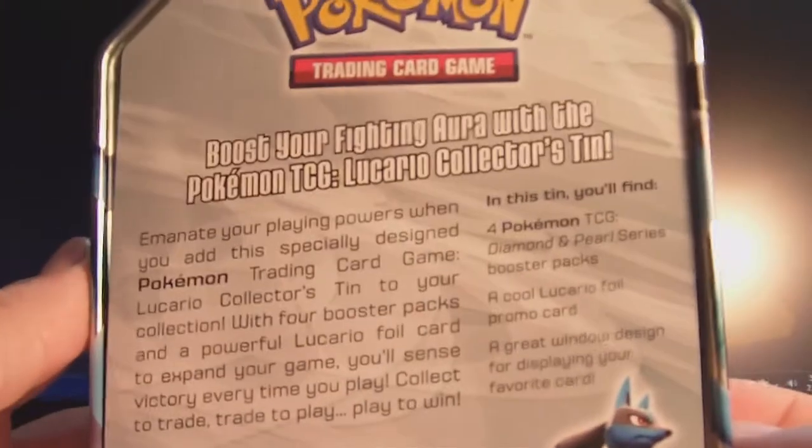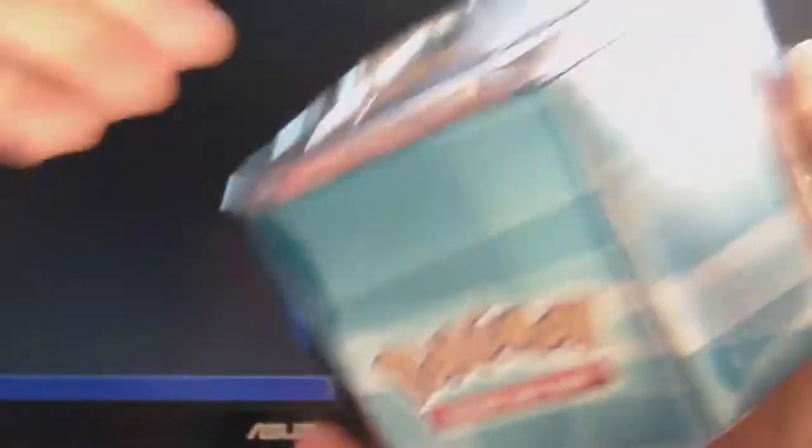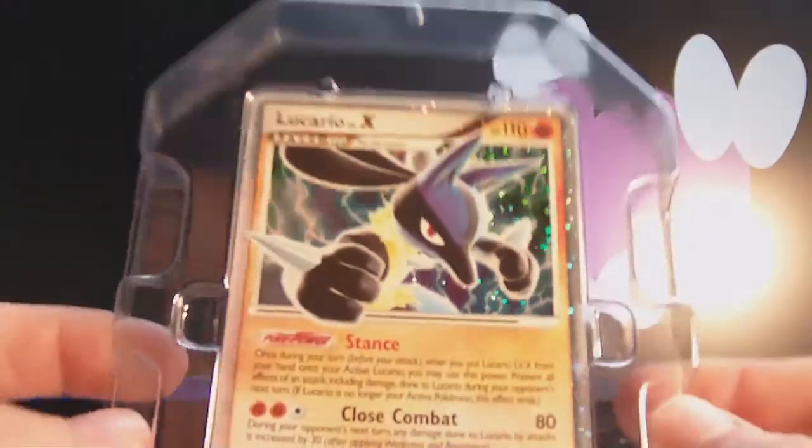Here's the back — you can read if you pause this. Pretty neat. So let's crack this open. Here's the Lucario Level X promo. Very shiny. Pretty cool.